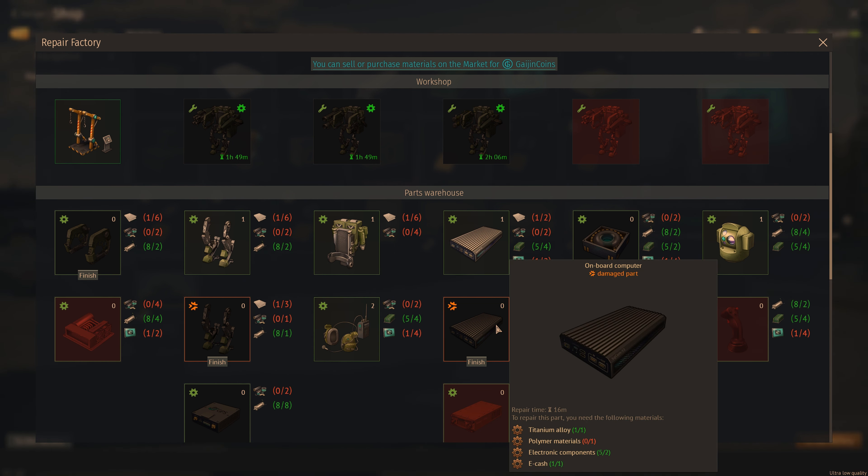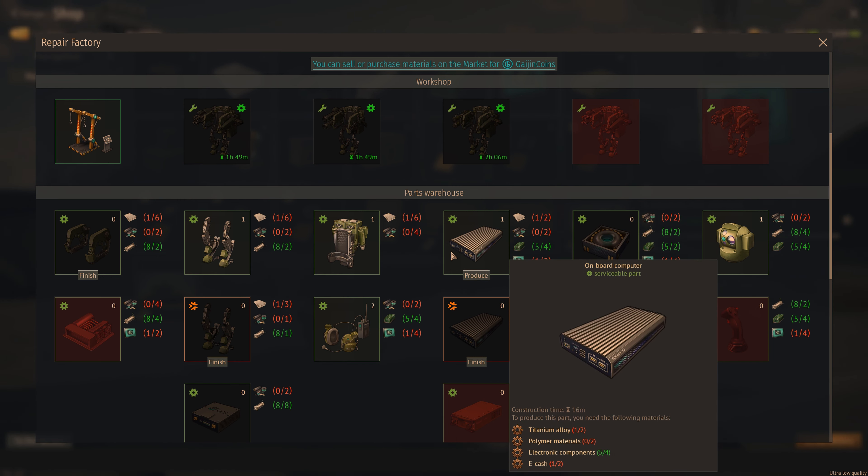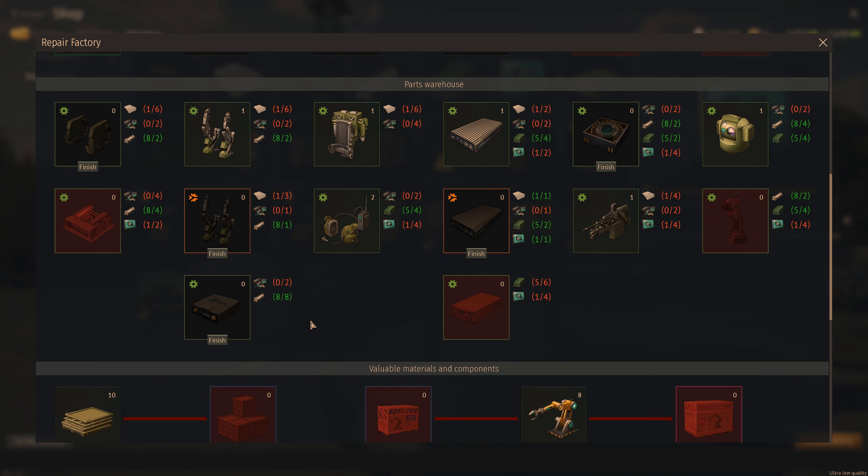That costs two, that costs one — you get the idea. It's basically cheaper to repair this one than to build a new one from scratch. This also suggests that over the course of this event you want to avoid building these parts for the most part, and of course always go for the red ones automatically since that's just giving you resources.